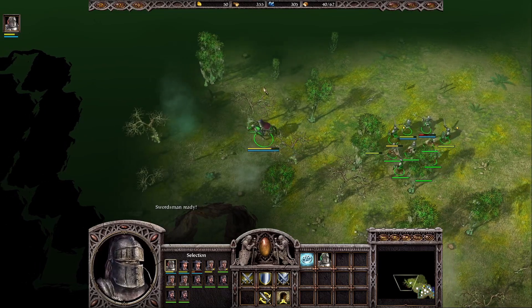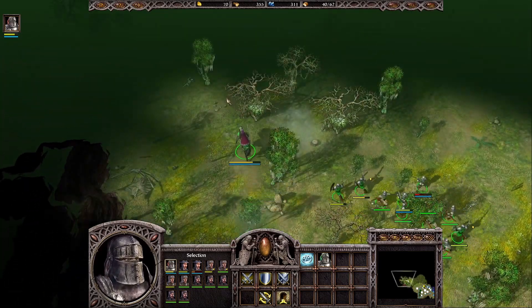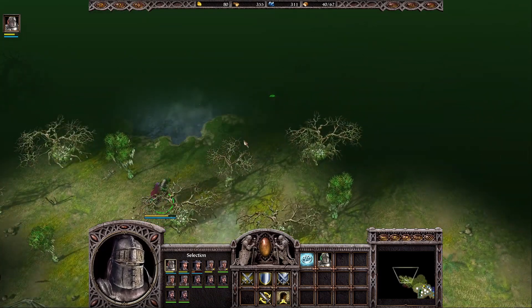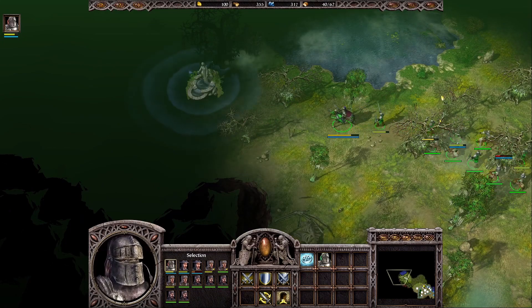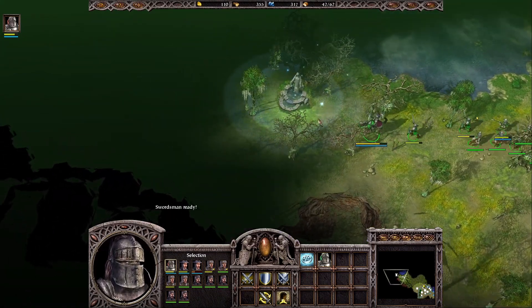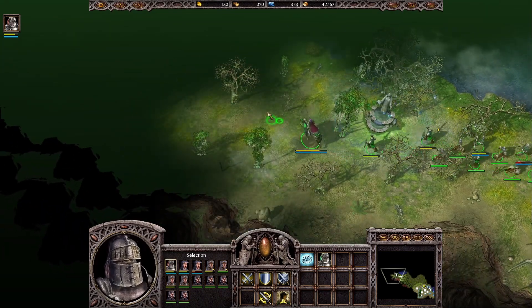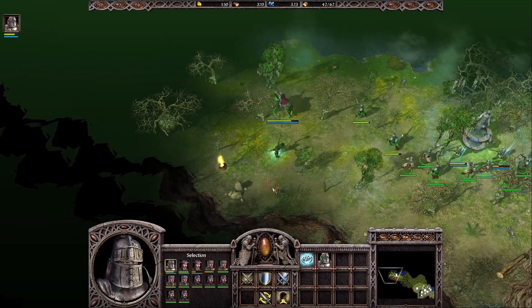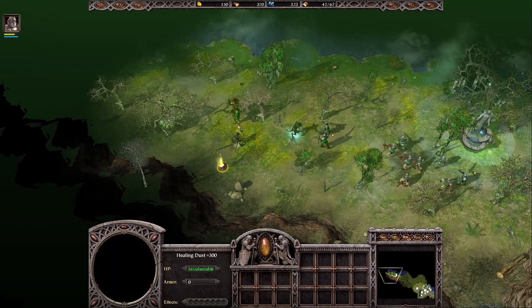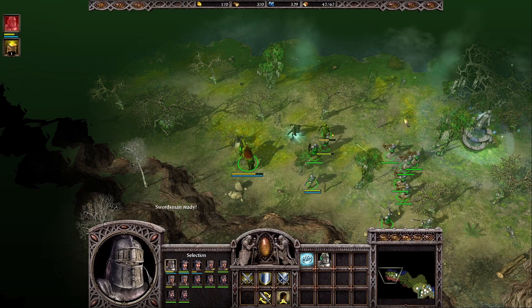In this location there will be some enemies you need to defeat, but there is also a healing fountain which is really useful - you can just come here with your army between fights and heal your units. First I'll defeat those enemies nearby. Yeah, here are some Varangis. We'll also receive a healing dust here which we can use to heal our units in a fight.